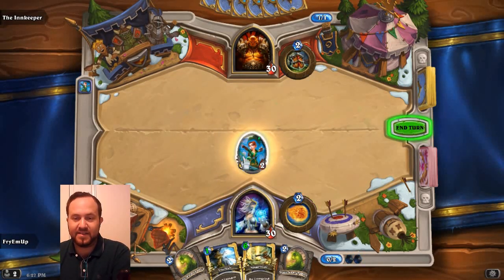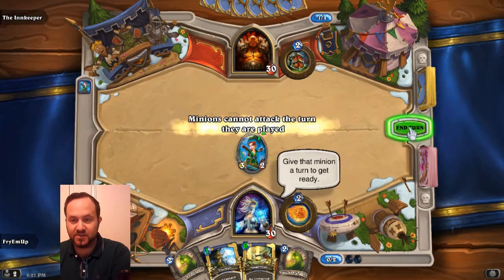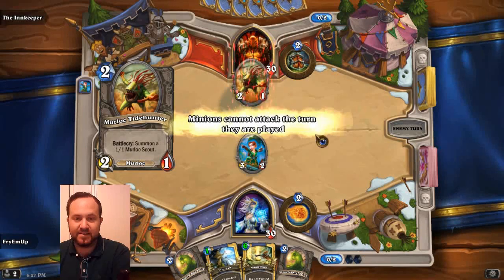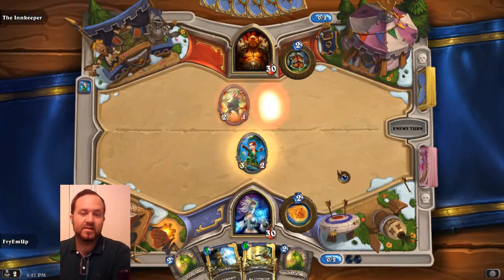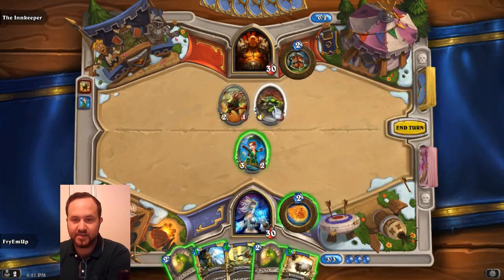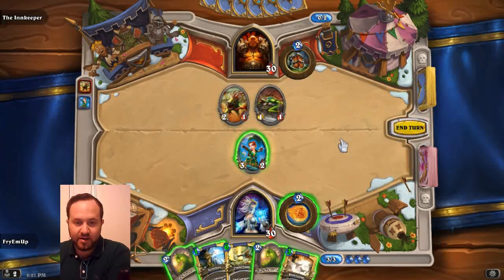Play that on the field. Things cannot attack their first turn, so you'll see next turn it's a little sleeping — we will be able to attack with this the next turn. He plays a two-cost card. This one had a Battlecry of summon a little Murloc Scout — so this is a 2/1 and it summons this little 1/1 scout. Pretty cool.